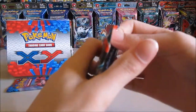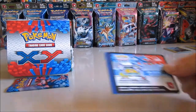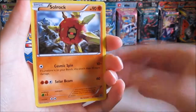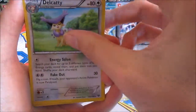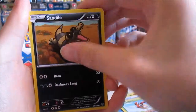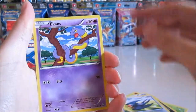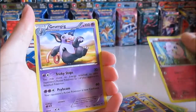Hoping for at least one EX in these offerings. We have Solrock, Volbeat, Delkitty, Liribur, Sandile, Diglett, Talo, Ekans, Jillypuff, Reverse, and a Grumpig.